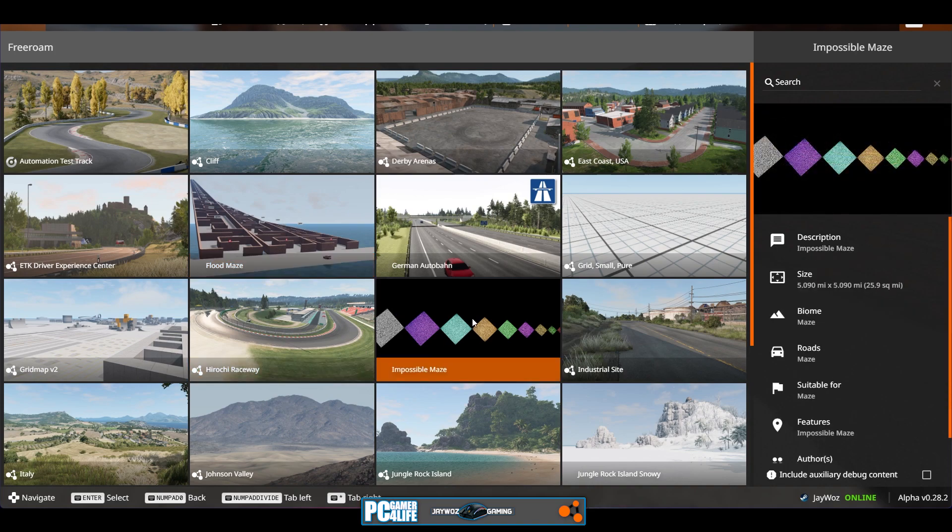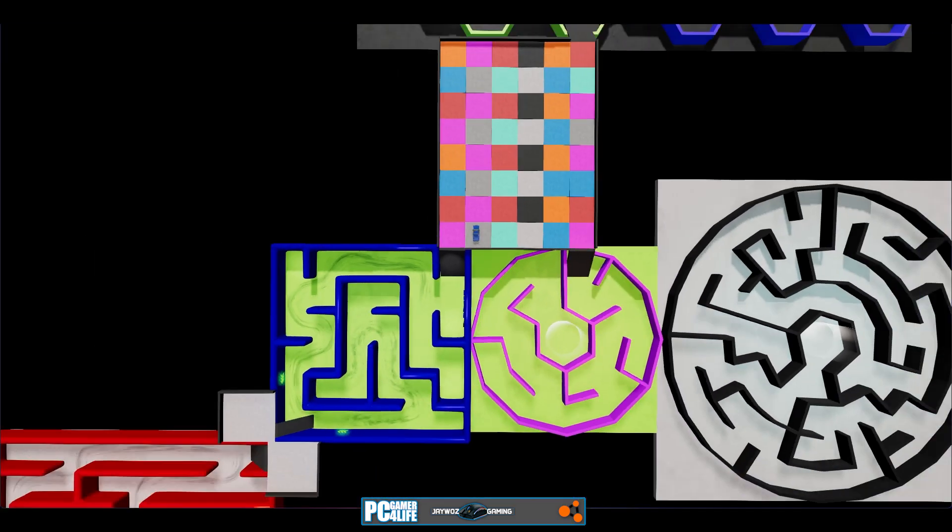Another map called the Impossible Maze — we're going to try that out. I don't know what the hell's going on with the picture. Well, if those are a bunch of mazes, I guess we're about to find out. All right, let's see what the map looks like.